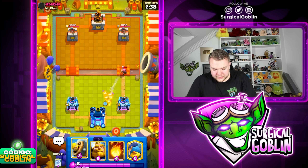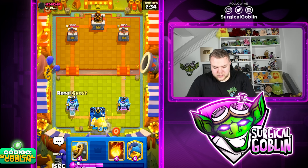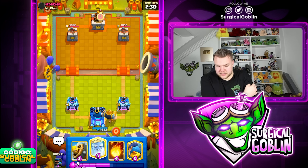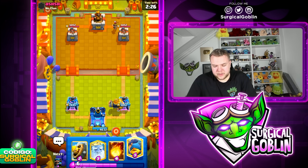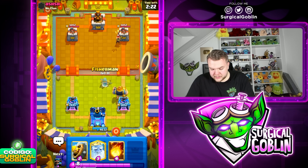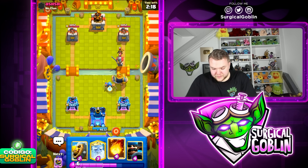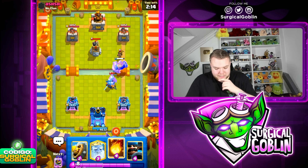I guess we can try to activate the King Tower here with some Goblins, and then maybe go with Royal Giant in the back already. Not sure what he has — Fireball plus Firecracker. Looks like he also has Little Prince. Could be an off-meta deck, can't really think of a meta deck with these cards. Let's go Fisherman here and have the Fireball ready in case he gives really good value.